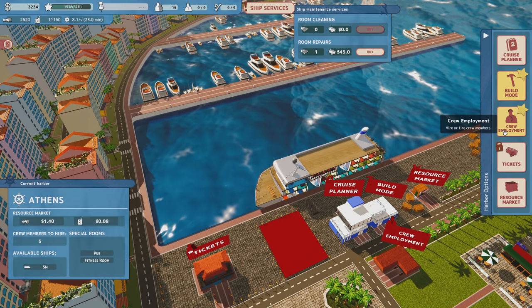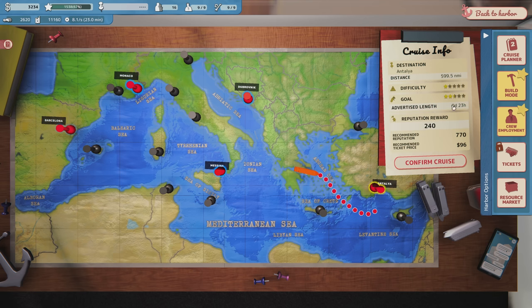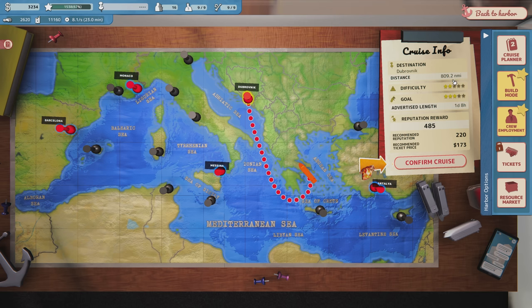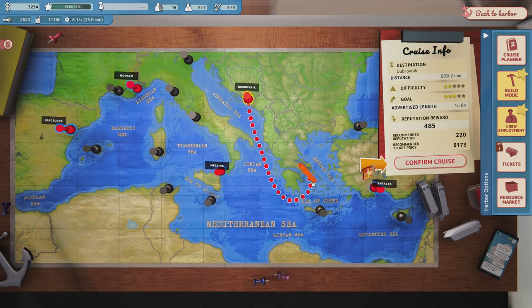I have the same crew as before. We're ready to do another cruise. I've got 3,200. I was thinking about going to Antalya — I haven't been there yet — and the ticket prices are pretty good for the duration. 96 per ticket is pretty good. We could also go to Dubrovnik, which is a significantly longer cruise at 800 nautical miles, so that's more of a challenge but we'd get more money. But Dubrovnik has very expensive stuff up there, so I'd want to buy a ton of fuel to make the trip there and back.